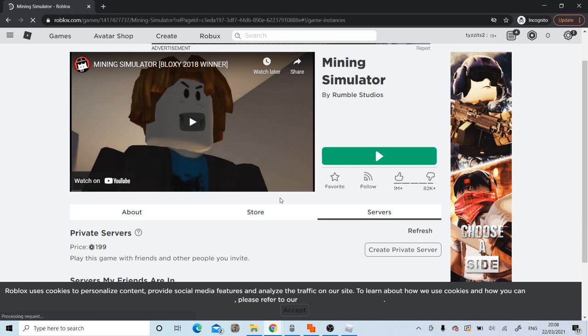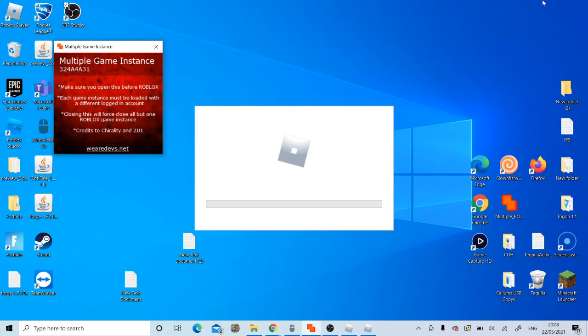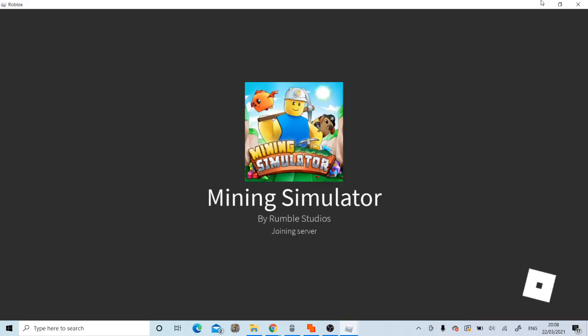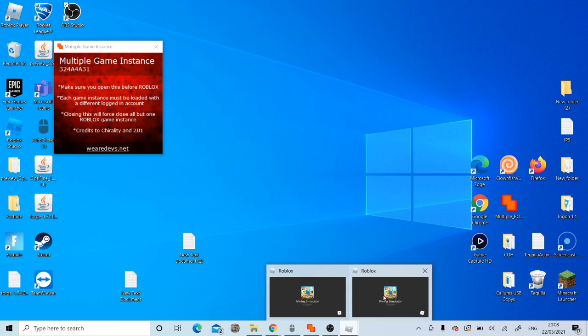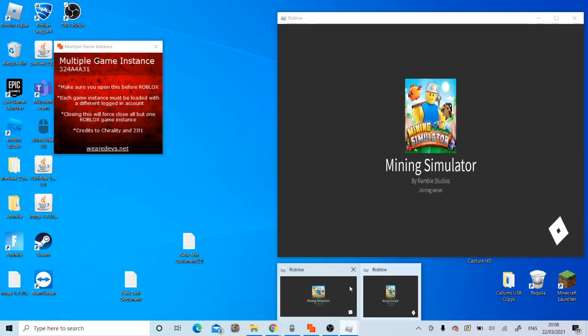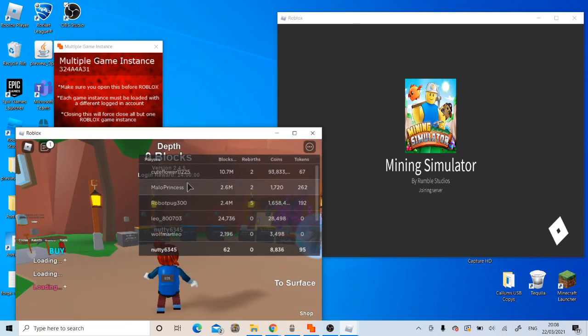You can add it to your desktop as you see here. You will need to close all current Roblox tabs, just so you know. Then load up two instances of Mining Simulator — you can do as many as you want. Both appear here — this is what you're going to want, this is what it should look like. We have the Multiple Game Instance right there.